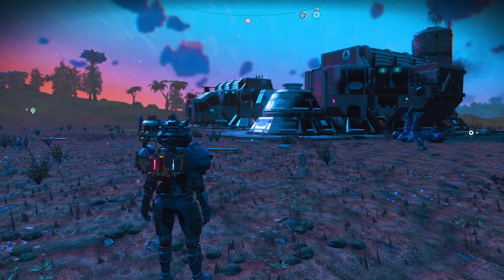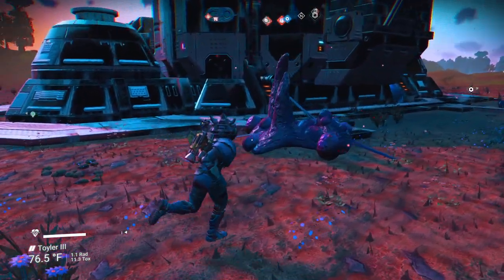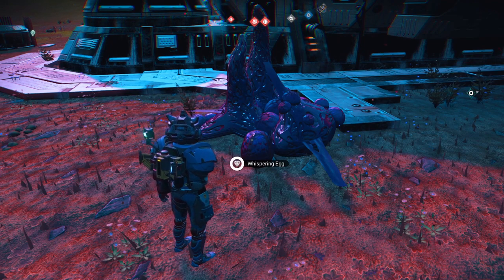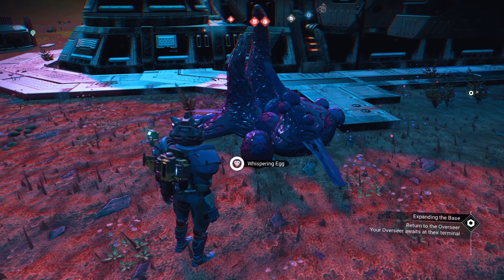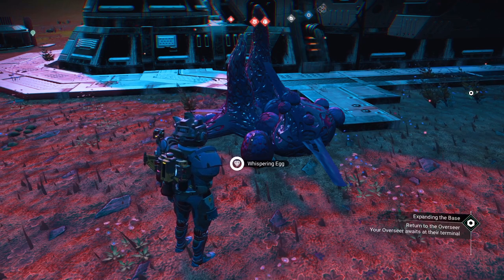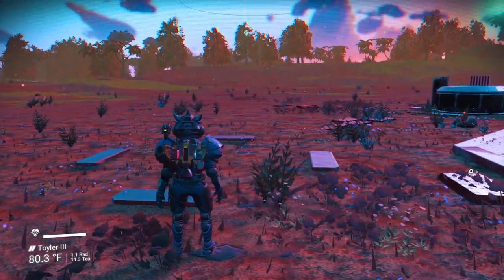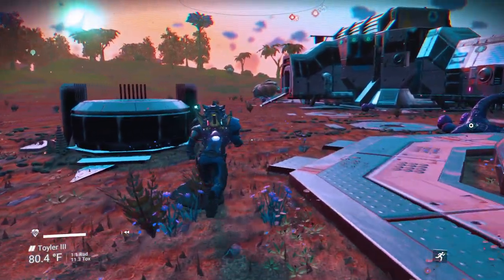Okay, we're back. I wanted to show you a little something here — not sure if you've come across these buildings before. These are abandoned buildings. They don't play into the storyline too much other than that there are something here called whispering eggs. As you try to take a whispering egg, some monstrosities appear — things that come out of the ground. You remember a movie called Starship Troopers? The creatures in that movie are very similar. Also very similar to the creatures from Ender's Game.